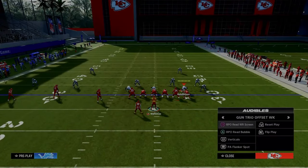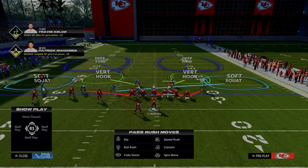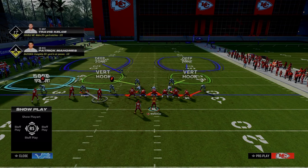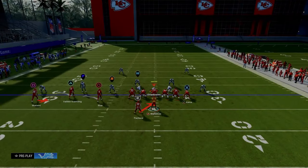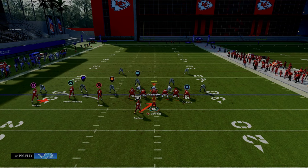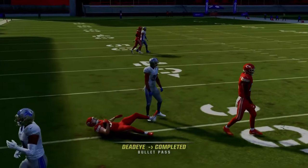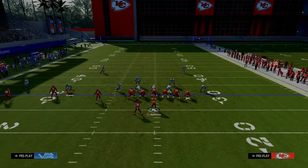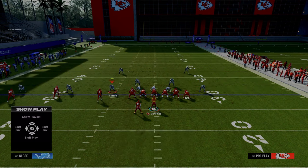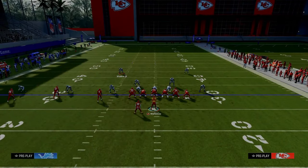Another big point: the wide receiver screen is a great play call if they're starting to man the slot corner onto the circle receiver. Let's look at the read key on this play — same setup but look at that slot corner with the P icon. At the snap, he's not really worried about the screen on the outside because he's been manned onto the circle receiver. Since he's man-locked on the circle receiver, he has to follow that receiver in a pass key.